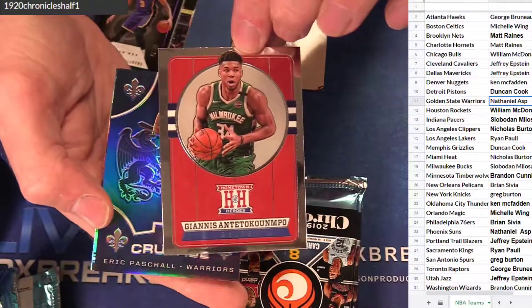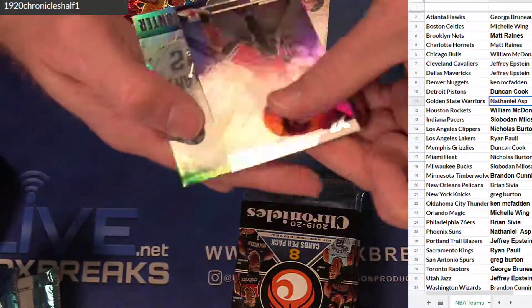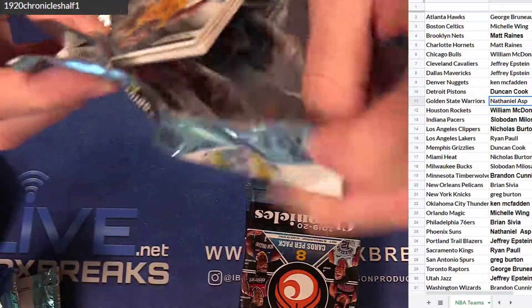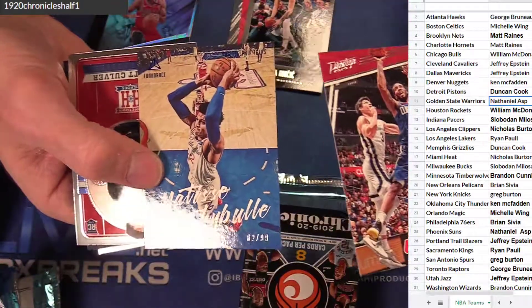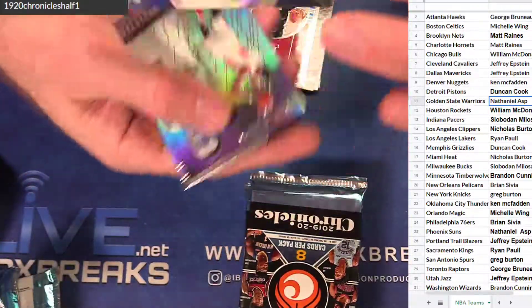Giannis Hometown Heroes. Pascal Blue. Toby White. Hunter. Luca. Pachi. Leonard. Daibo 99. Culver. And silver Giannis Crusade. Very nice.